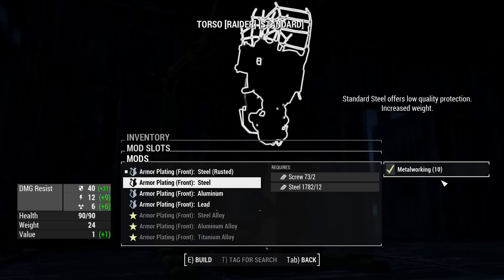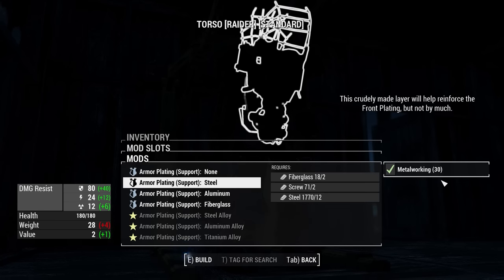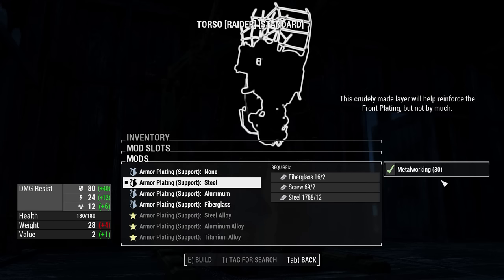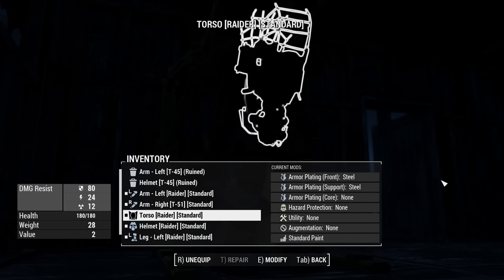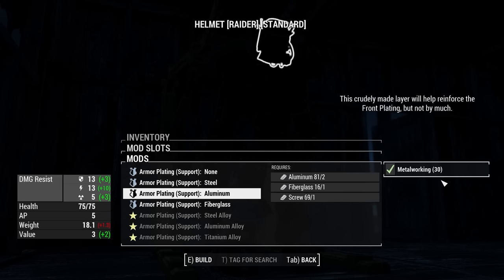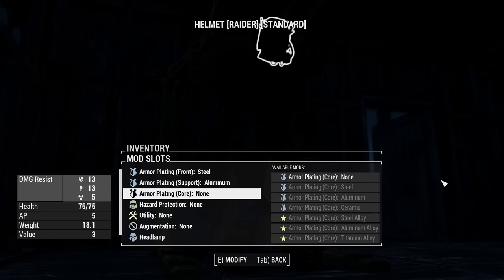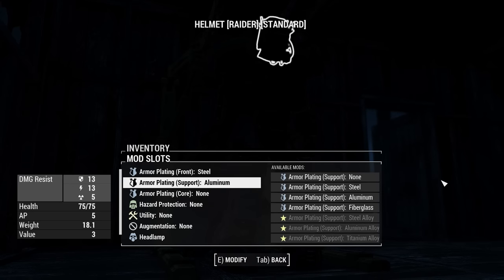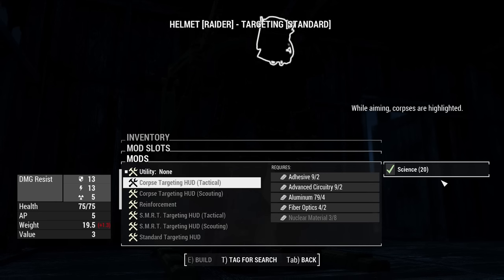Let's upgrade this from rusted to steel. I want to focus more on steel than anything else, so I'm going to go with steel for the chest piece. Nothing else we can do there. The helmet - steel's fine. Maybe do a bit more energy resist on here. And that's going to be all we can do here, I think.